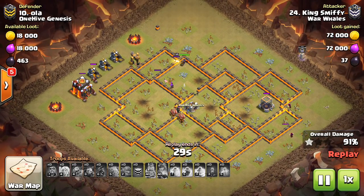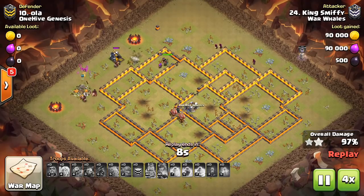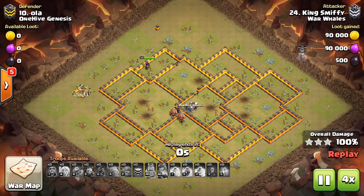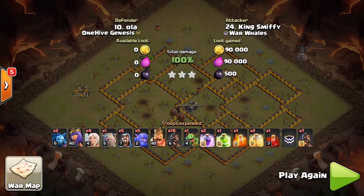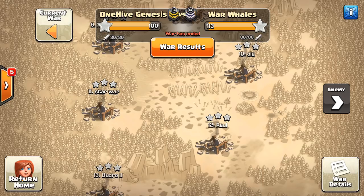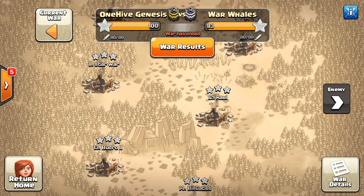Another important point: when you're doing a hog attack, you don't just have to wait for your kill squad to take out the two important things and then send the Hogs in. They can kind of be simultaneous, as long as you get the pathing done by the time the Hogs are in the area so they won't overlap with your kill squad too much. Although if you get a heal spell on both your Hogs and your kill squad, more power to you — if you can heal both parts of your attack within one heal, that would be pretty good value.